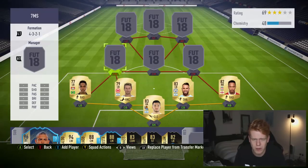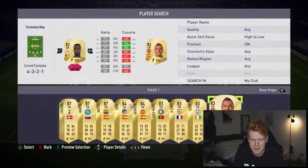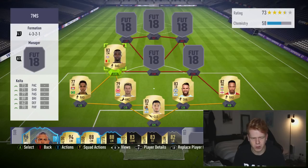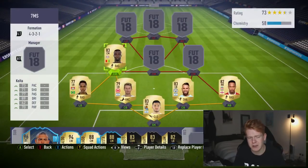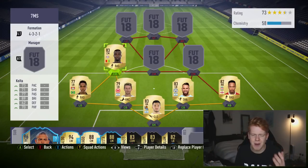Moving into midfield, we've got Naby Keita. Self-explanatory really - he's a very all-rounded card that can literally play anywhere in midfield and do a job for you. 89 dribbling is fantastic, high attack work rate, medium defensive, and he's got four star skill moves. I've used him quite a few times already on this game.